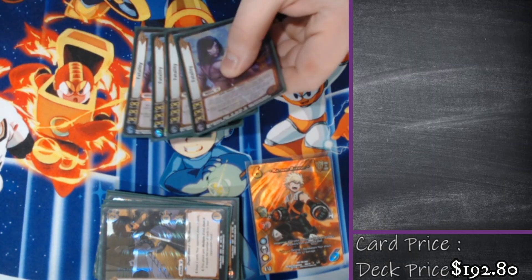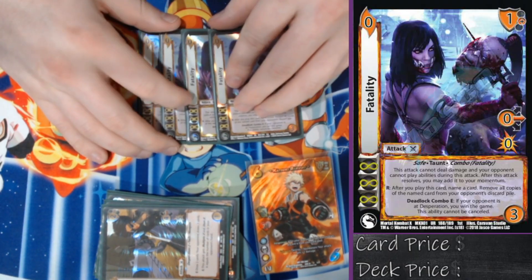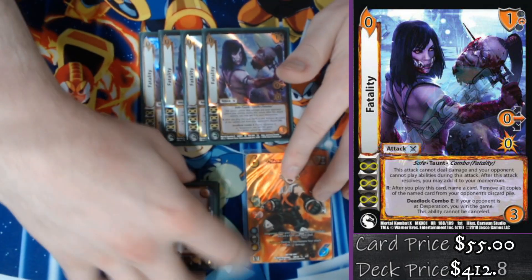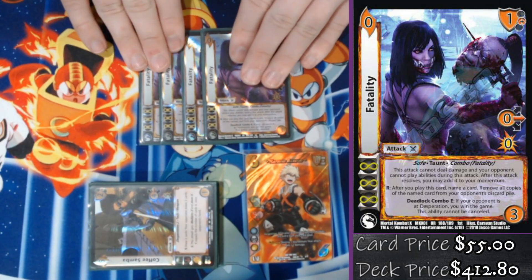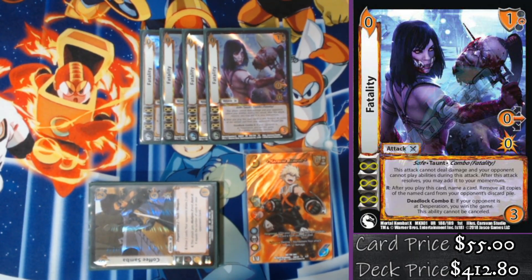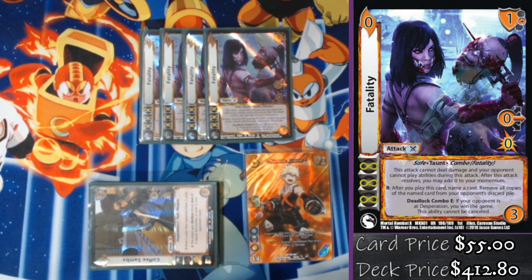My last attack — if we can call it that — is four Fatality. The reason we're playing four Fatality is because there's a specific action inside the deck that requires a momentum in order to work. If I want to go in on turn two and make sure that cool action activates, I have to have a free momentum, and the easiest way to do that is to have four Fatality.